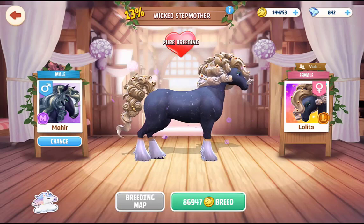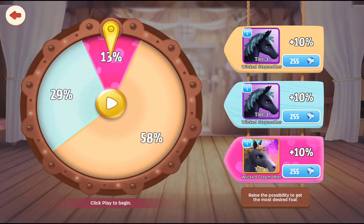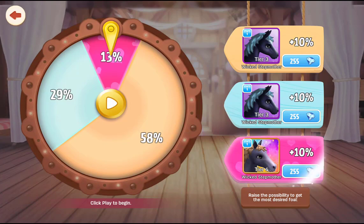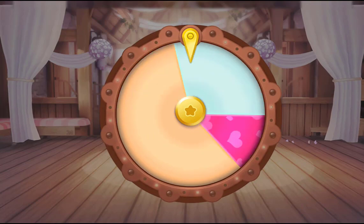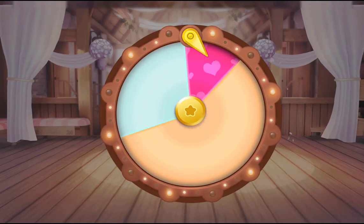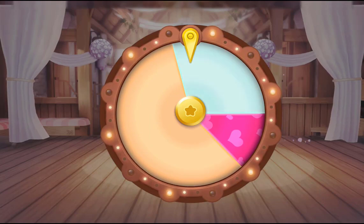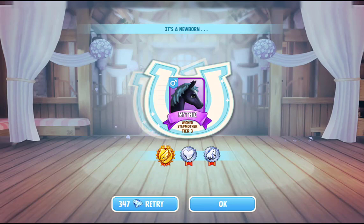I've got my male Wicked Stepmother here, and I'm gonna breed it to a friend's tier 4, because I only have the tier 3 and I only have one — the male. So ideally I want the tier 4, but if we don't get the tier 4, I'm hoping for the tier 3 female. That was really close — we got another male. No, I don't need that.